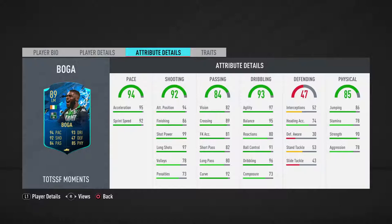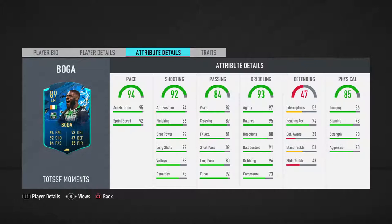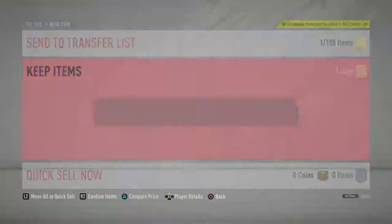His dribbling apart from balance is top tier — reactions and composure are top tier and his agility and balance are amazing. Defending heading accuracy is average. His physical has great strength and jumping is alright, but stamina is very low so he'll be tired around the 60-65 minute mark if you're using him on the left side a lot. He has Finesse Shot and Speed Dribbler traits. I'd probably go with a Sniper, Dead Eye, or Engine chemistry style — Engine would boost reactions, composure, and push pace into the mid 97-98.